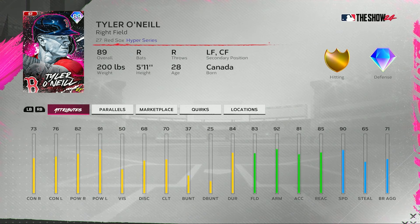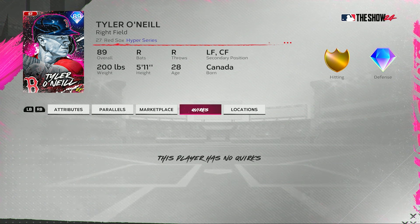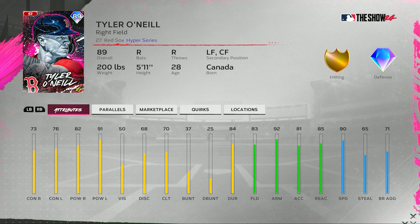Next up in the base round — I was just talking about him — Tyler O'Neal, on the Red Sox now. Right field primary, also plays left and center field. 73 contact versus righties, 76 versus lefties, 82 power versus righties, 91 power versus lefties, 50 vision, 68 discipline, 70 clutch, 83 fielding, 85 reaction, 92 arm strength, 81 arm accuracy, 90 speed. No quirks on the card.